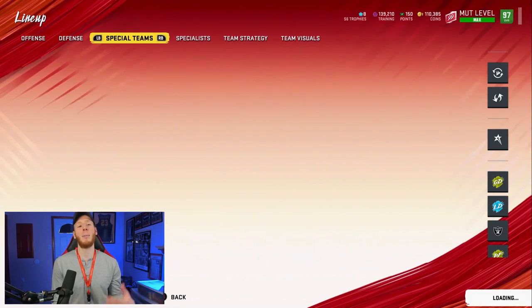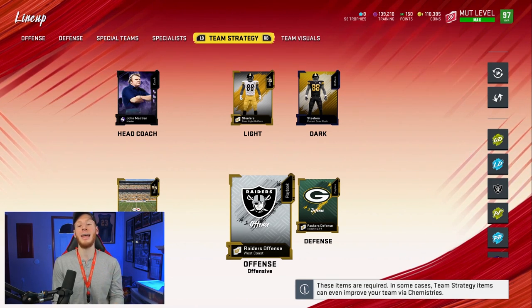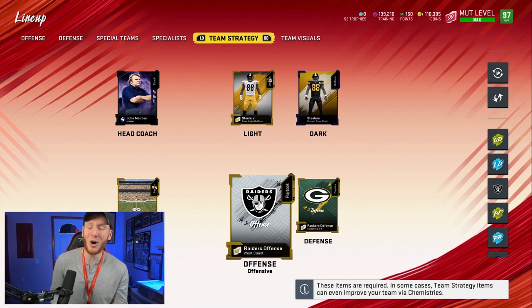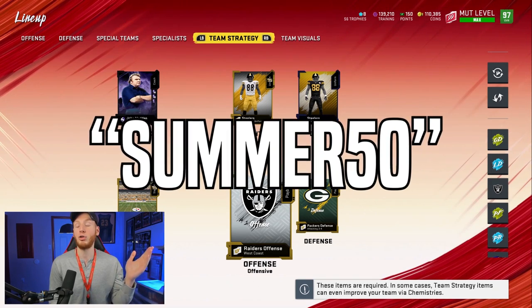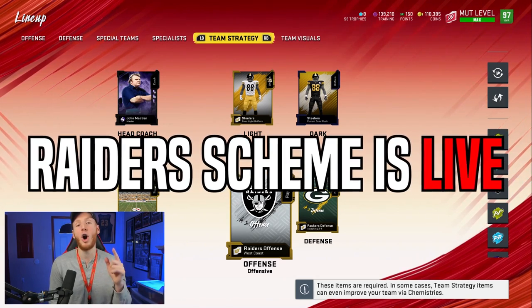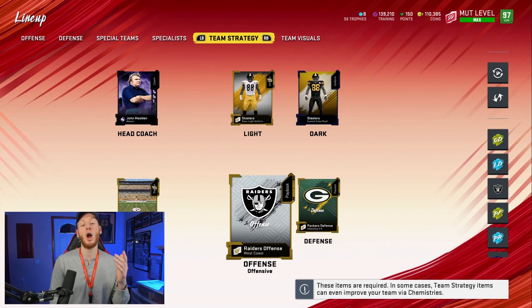We have LT, Clowney, and two middle linebackers for when we go to 3-4. We're going to be in the Gun Tight Slots H-Back out of the Raiders playbook today, with the Packers defense. We also have a new promo code on hotrock.tips — it's SUMMER50, giving you 50% off every single thing on the entire site. You can't use it on yearlies, but any monthlies, any individual ebooks, anything you want: SUMMER50 gets you 50% off.